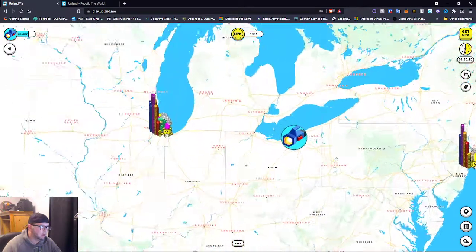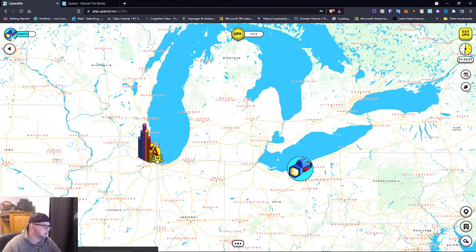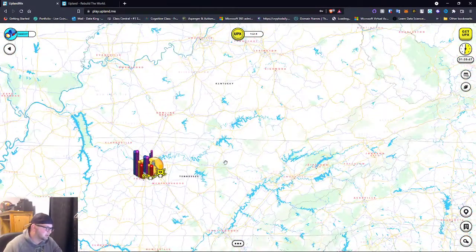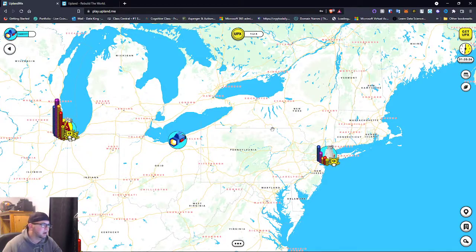This is something I'm definitely going to have to build up. I don't think I'll be owning a million properties at once, but I wanted to show you the basics. I currently own one property — I'm a 'Visitor' status. I think when I become an 'Uplander' I might get a free gift of more UPX. Tennessee is for sale — you should go get some property. Hit my link in the description and we both get some free UPX.